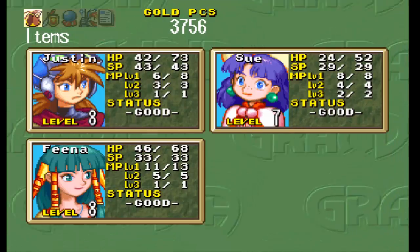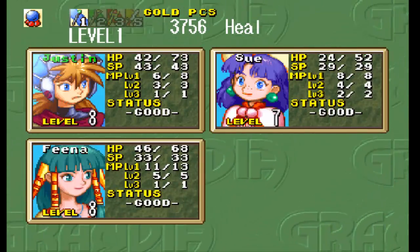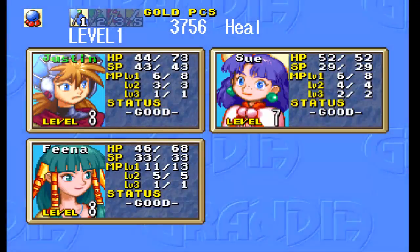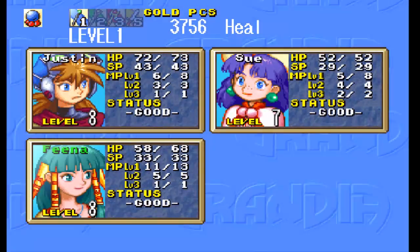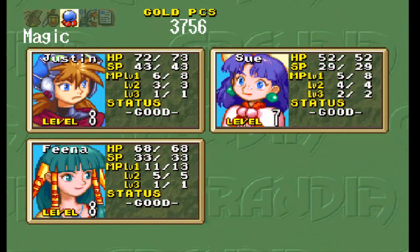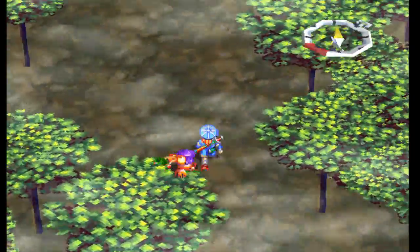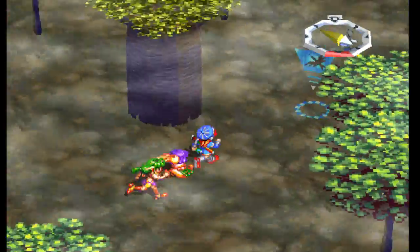Let's go ahead and heal up a little bit with Sue's magic after that nut bomb — quite the rough attack there. I'll go ahead and use one on each person here. I thought about who to give the magic to. I was thinking about giving Sue another magic attack, but then I thought we'll just keep her as a healer, at least for now, and give Justin a ranged magic attack.